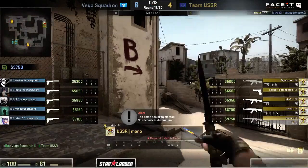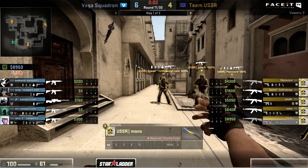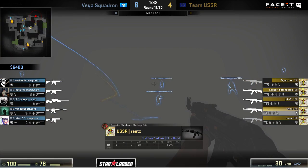Definitely USSR getting themselves back into this in a pretty big way - now up to four points, just two more away from tying things up. Vega with that one little save: their money was still in a fairly decent spot for a long time, so they weren't completely out of gas. They still could have gone for force pistols and whatnot, but they were smart about it. They realized those couple of rounds were not going their direction and saving up for the full buy here to get full utility in play was very much in their interest.